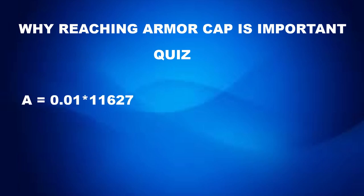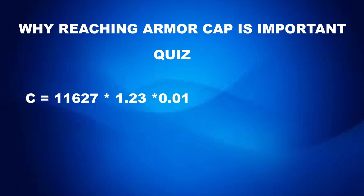If you got answer A, you took one percent of 11,627 and forgot that the hit had already been reduced by 23%. If you got answer C, you increased 11,627 by 23%, which is closer to the correct answer, but this is not the correct way of deriving the original damage number.